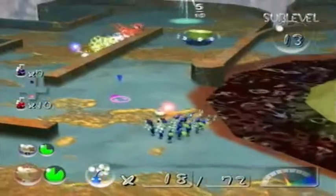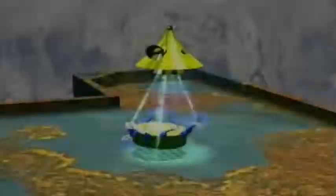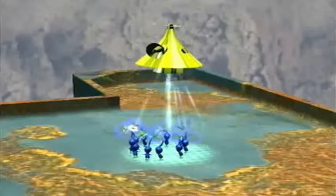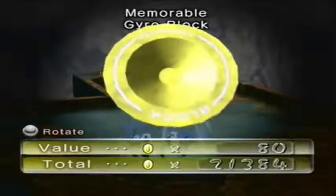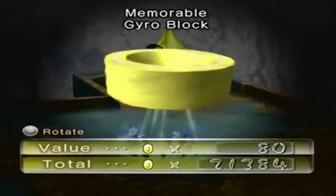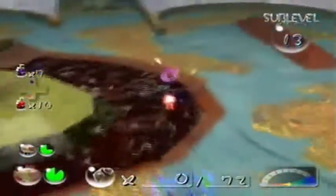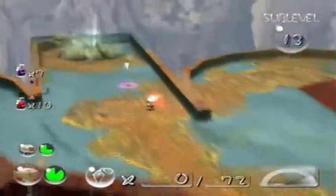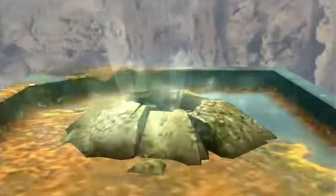The next floor is pretty easy and I think I might actually finish the subcave. You can barely read what that says - Nintendo block, memorable gyro block. Yeah, memorably happy and nice. 80 money is the yellow one. Man, once you make it past the Empress Bull Black, it's all downhill from here. Because even the last boss in this dungeon isn't really hard - if you know what you're doing, it's not hard.